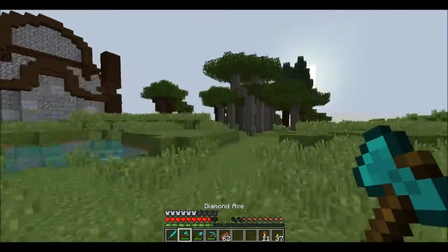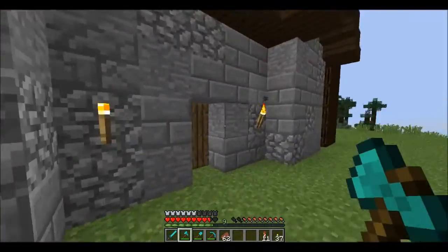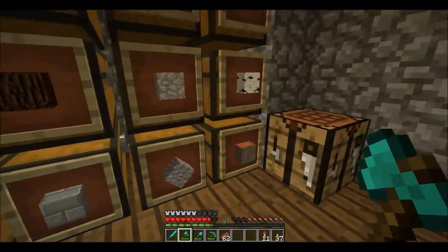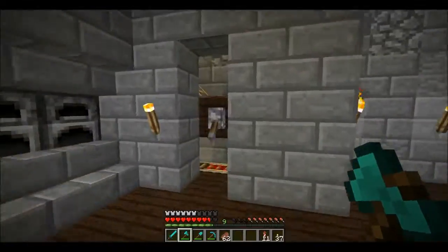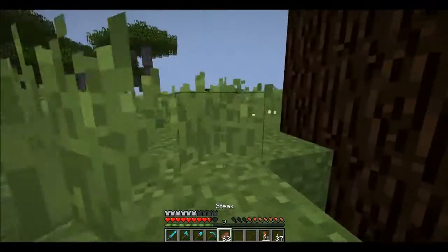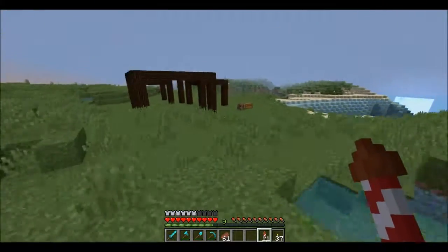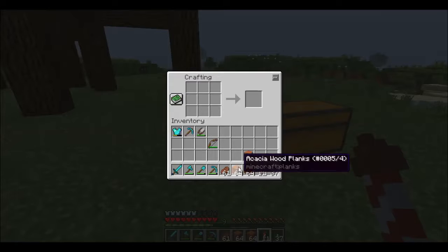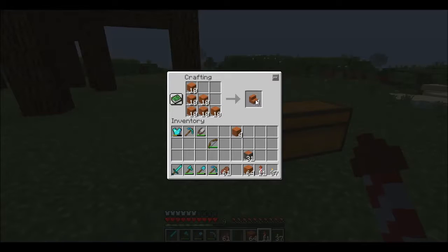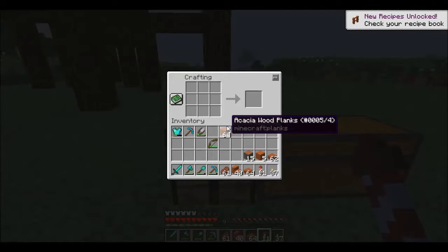I'm actually gonna need a bit of acacia — I completely forgot about that. And luckily, we don't need to cut that down yet. Because if we go to the top here, we're gonna find acacia wood right here. I think one stack is gonna be enough. If not, we'll cross that bridge once we get to it. Because what I wanna do here is I wanna have kind of a different type of color on the ceiling — on the base, the winter whale base — than I'm gonna have on the other houses.